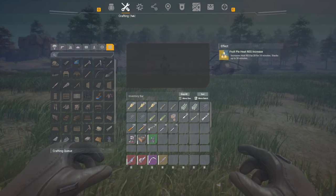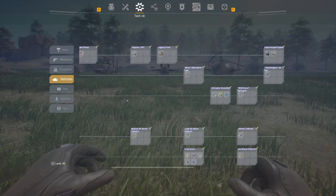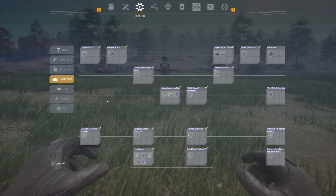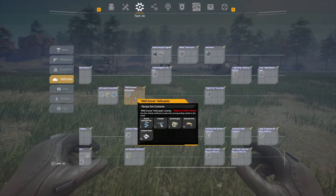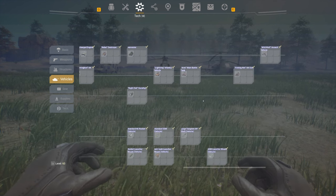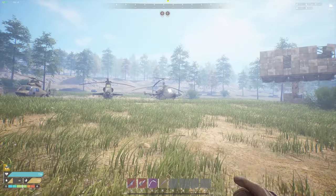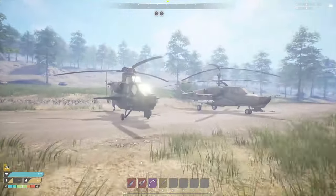So firstly, let's go into the tech tree. The tech tree is where you're going to find them. You have to unlock them first, just like everything else in the game. If you go down to the vehicles, there are three different helicopters. First you have the Wild Goose, then moving past that we have the Night Owl, and then lastly, all the way at the end near level 60, is going to be the Arbiter gunship. Now let's go take a look at these and get up close for a good understanding of each helicopter.